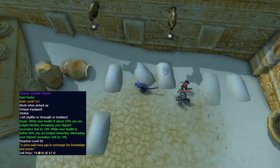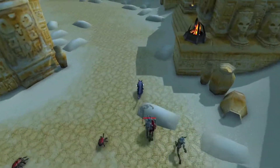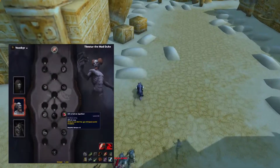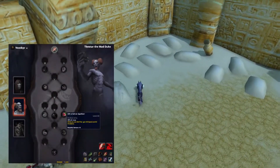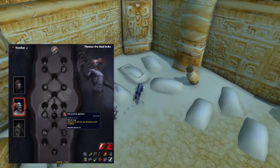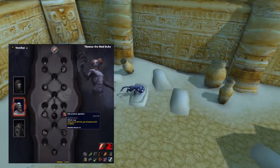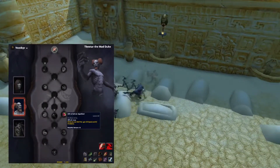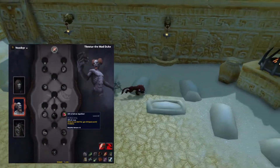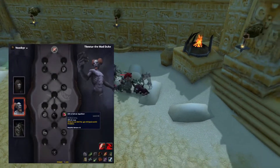I would also recommend you join the Venthyr Covenant and pick Tirithar as your Soulbind. You should get at least Renown level 45 so you can unlock the trait Life is but an Appetizer. This trait will boost your speed stat by 60 when you're well fed, and you will be well fed to maximize your speed.